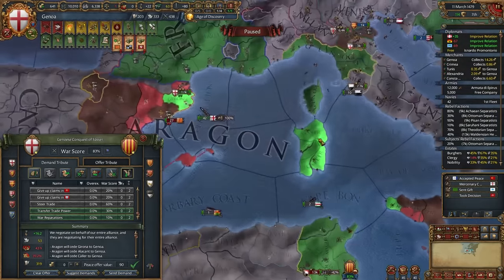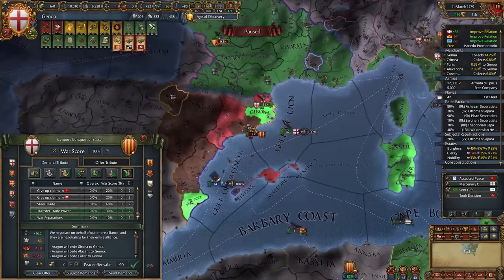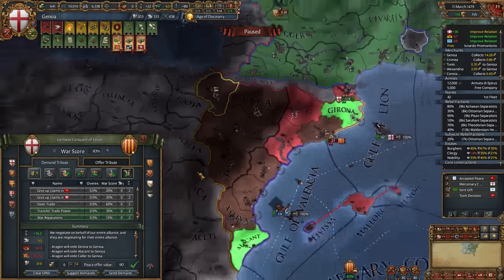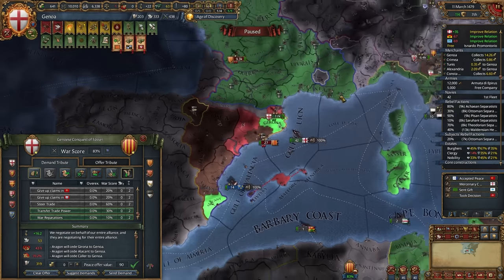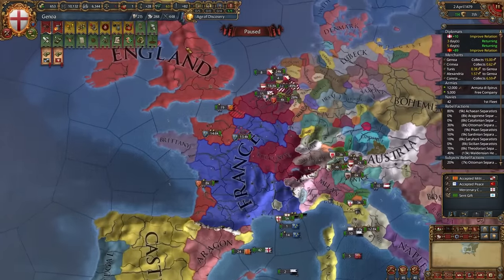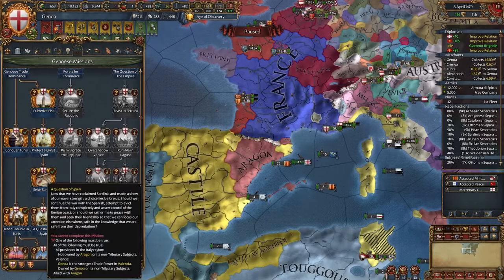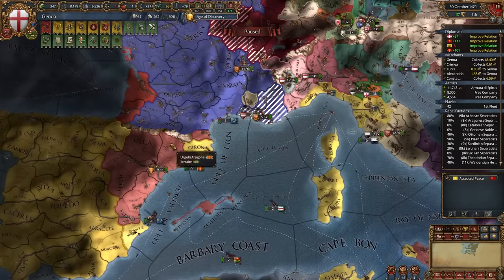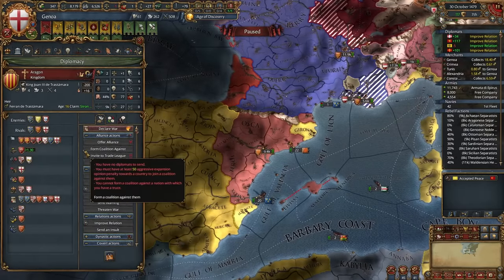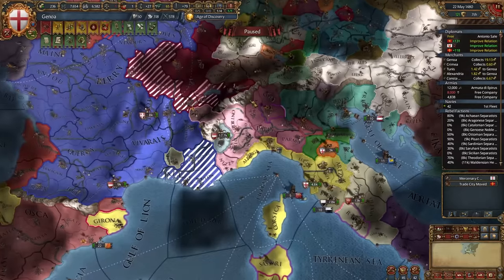Ideally you want Sardinia. Next on the priority list should be one province from Sicily, then maybe two more provinces. Add operations and transfer trade power. These provinces are necessary to release some vessels — but first I'll try to annex Bulgaria or Byzantium. Now we can finish Sardinia and get claims on Valencia. There are many potential nations to declare on like Serbia — but I declared on Aragon because it might soon become a PU of Castile.